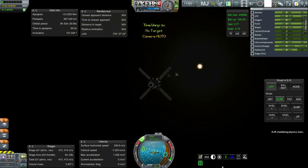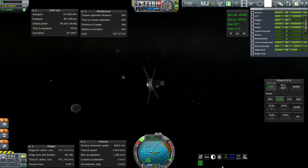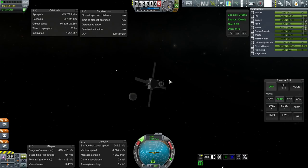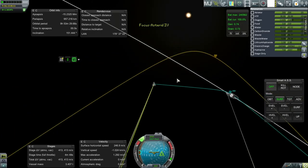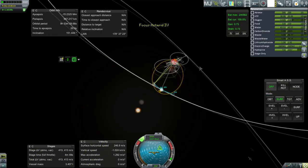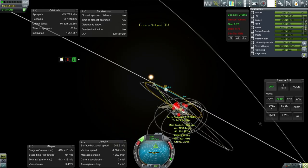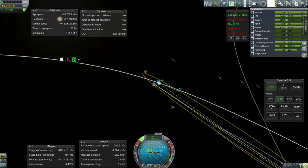We're still oriented properly — tail facing the sun, spinning so that we are stabilized. No reason to change that. Our periapsis is as intended. And taking a look at our periapsis around the Earth, we see that we've got 110 kilometers — not bad. We'll adjust that once we get out of lunar SOI.